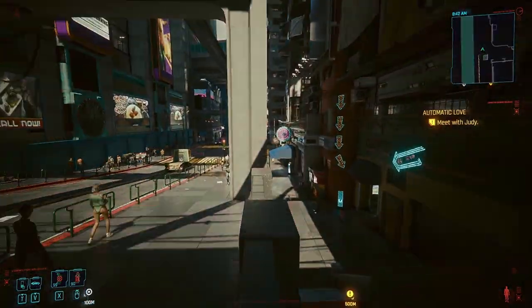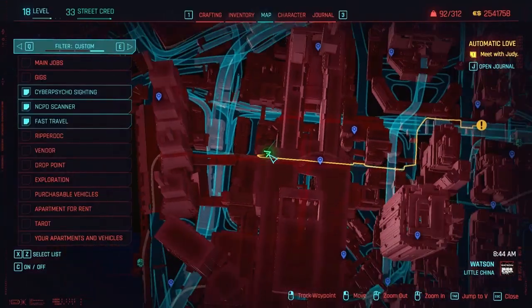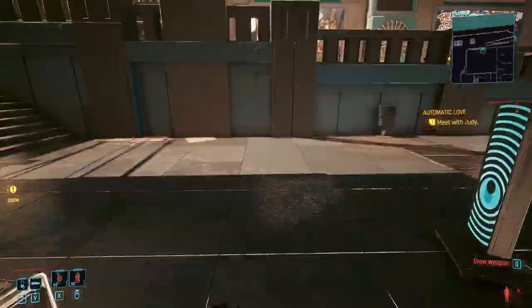Alright, so first up is the badge pants. These are found in Little China, Watson. Simply hop over the wall on the sidewalk and go to the vending machine with the neon arrows pointing towards it.